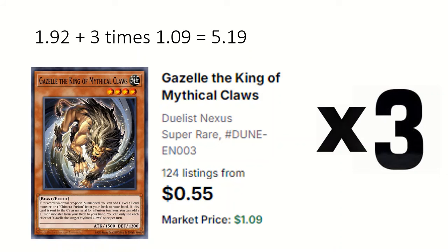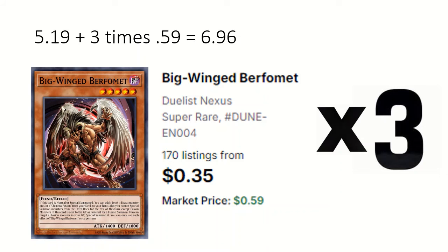3 Gazelle the King of Mythical Claws: if summoned, can add a level 5 Fiend or Chimera Fusion, and if sent to the grave for a fusion you can add an illusion monster from the deck. 3 Bigwing Burfarmint: if summoned can add a level 4 Beast and/or Chimera Fusion from deck, and if used for a fusion summon can special summon an illusion from grave.